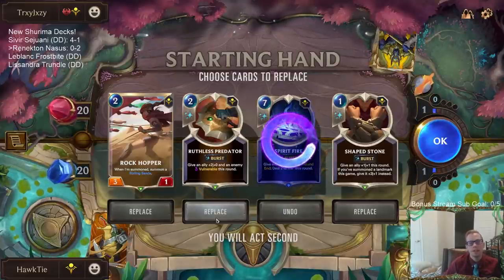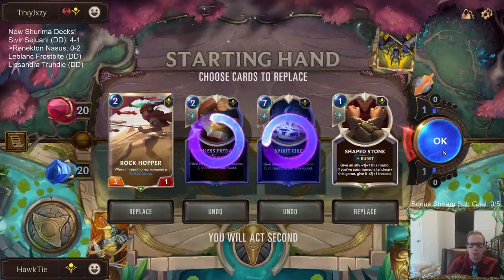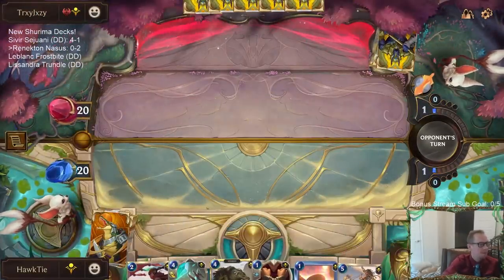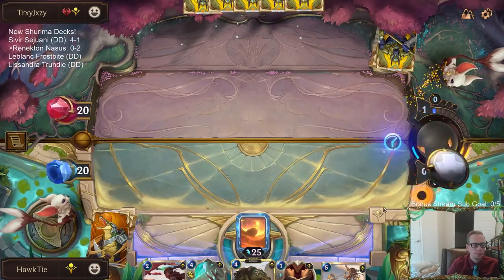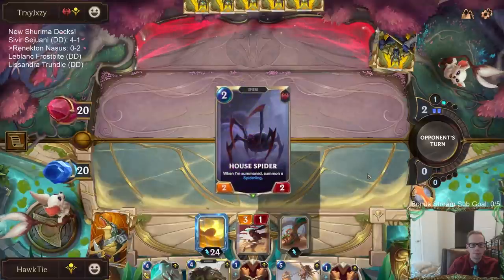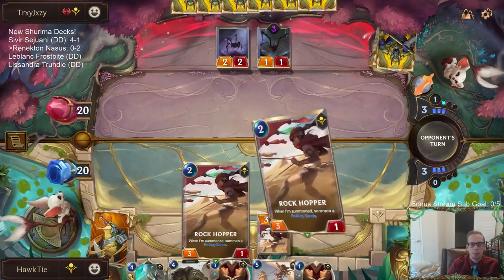I'll mulligan these two, we'll keep the Shapestone. If it's made of sand, I can light it. I don't know if I've really seen House Spider too much in this deck list, but that was a really good answer to my Rockhopper.